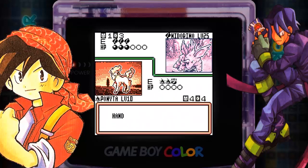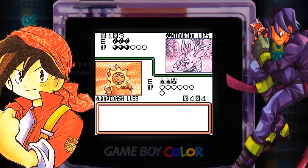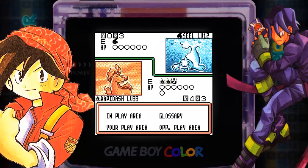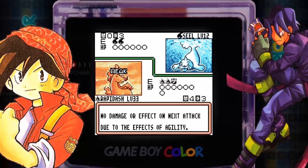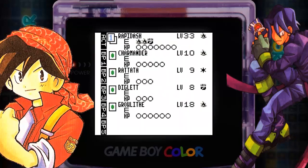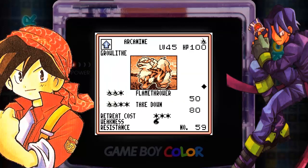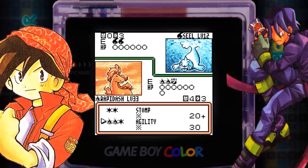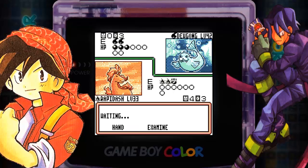We're gonna draw a Growlithe, play an Energy on our Ponyta, evolve it into Rapidash, and now it's time to believe in the Rapidash and use Agility to be protected from his attack. We're gonna finish off the Nidoran and draw an Arcanine. He's gonna play a Cloyster — oh god, another Water type, this is not good. Water types absolutely destroy us, but Rapidash has that Agility — it has us absolutely protected from everything. I have Arcanine in my hand but still no energies on Growlithe, so I'm gonna put the Energy on Growlithe. There's the Agility — another Heads! We are protected after dealing 30 damage. It's our only protection against these Water types.